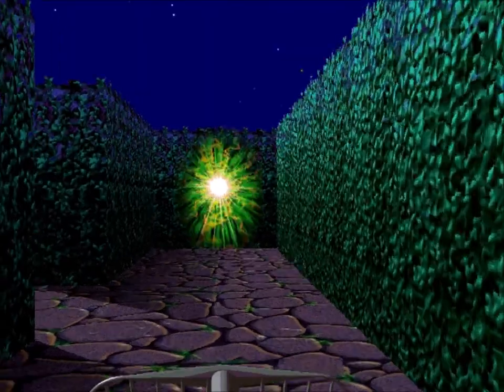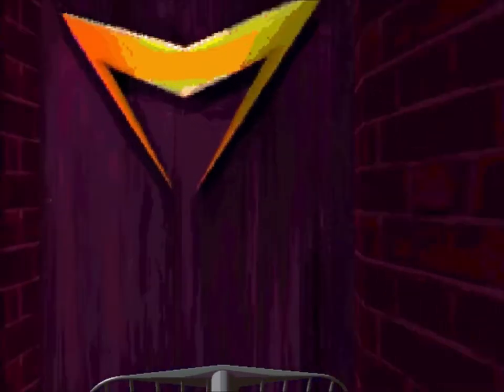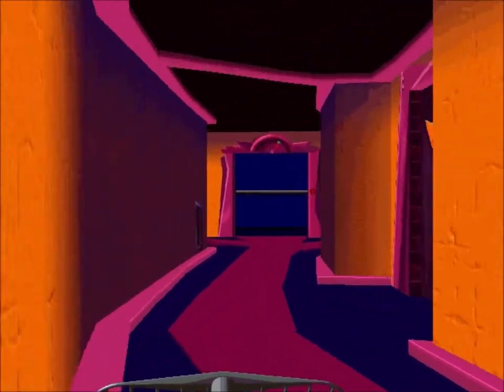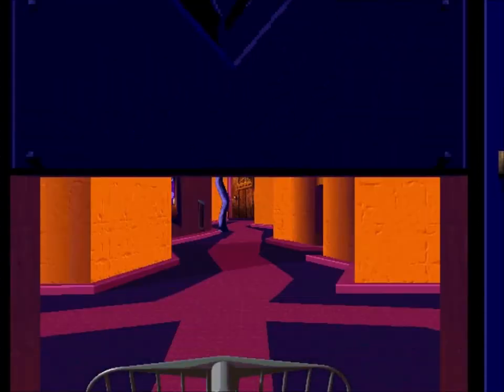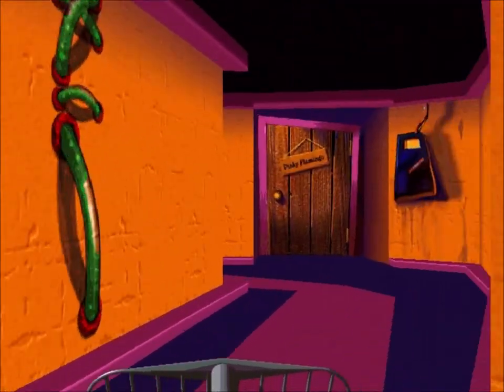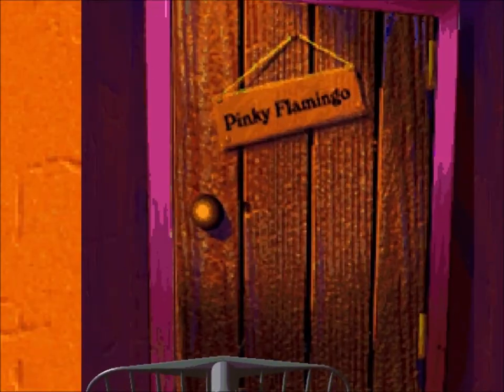Once you finish with the hedge maze, you get sent back to the Masked Mutants Headquarters. We don't have anything else to do here, so let's go into the elevator. It will take us to another floor, where we have to fight another villain. This time we'll be fighting the nasty... Pinky Flamingo!